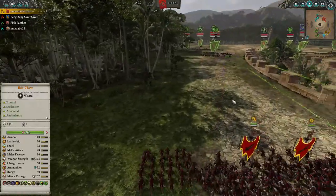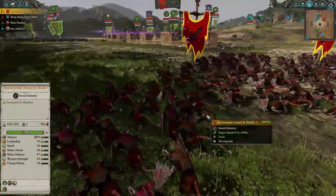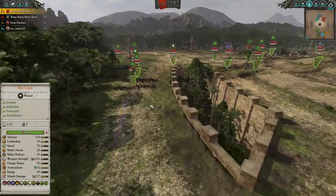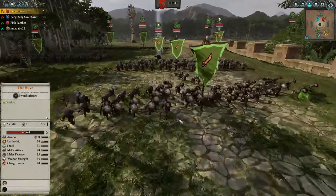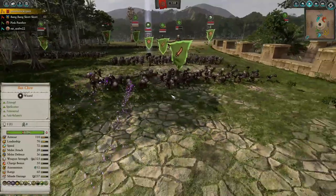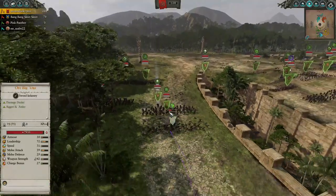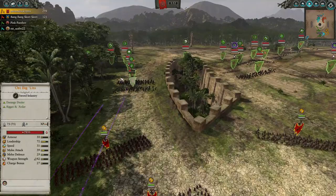I'm going to send up front my Stormvermin with Swords and Shields, as they are the best holding unit in my roster right now against the Greenskin onslaught. I am going to be firing at some Orc Boys with my sharpshooters — not a good choice, because Orc Boys are low value, and killing this unit is not gaining me much. I really should be shooting at something else, and you'll see that I change targets very soon to the Black Orcs.